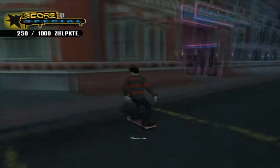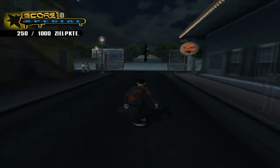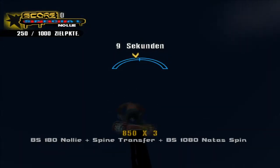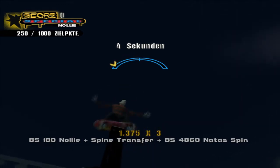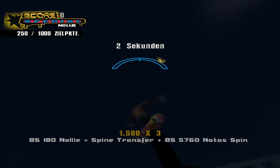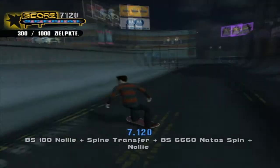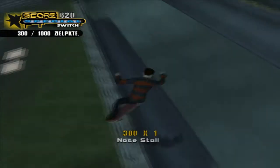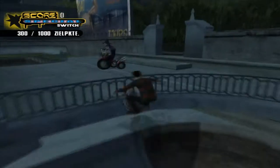Wir haben unseren Profi-Skater. Wir werden aber jetzt erstmal zu der Kreatur da hinten am Friedhof gehen, mit der wir ja schon quasi angefangen haben. Ich habe schon ein Ziel gerade angefangen: und zwar diesen Natas auf dem Schild, den ich eigentlich mit dieser Kreatur machen muss. Das war jetzt zweimal sehr knapp, da hatte ich Glück. Wir werden trotzdem mal ein bisschen mit der rumfahren, weil die ja nicht ohne Grund im Spiel ist. Ist auch mal eine kleine Abwechslung.